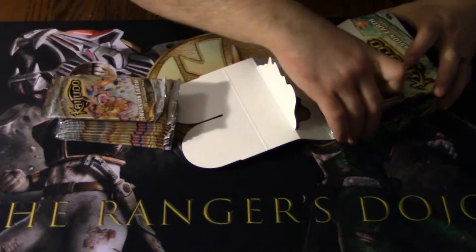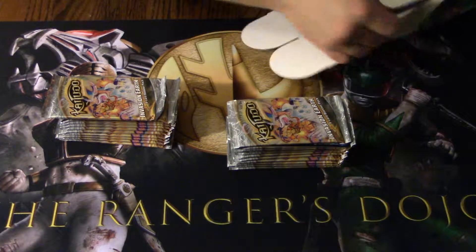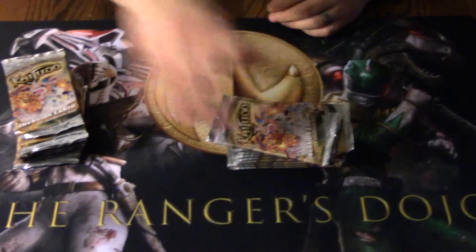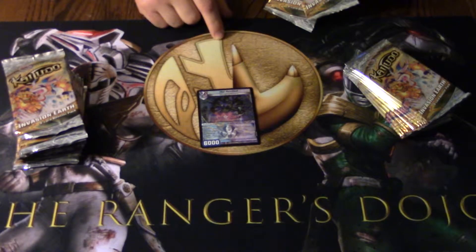So we're going to be opening up a box of Invasion of Earth, trying to get some tricky turnouts and some stuff for our Corrupted deck specifically. Oh, box topper — there's that.